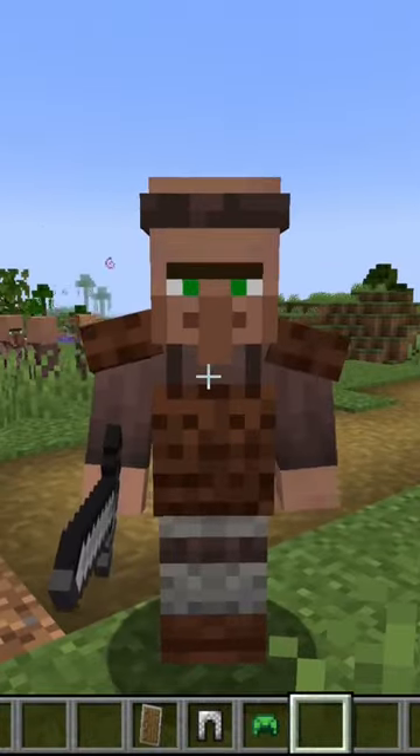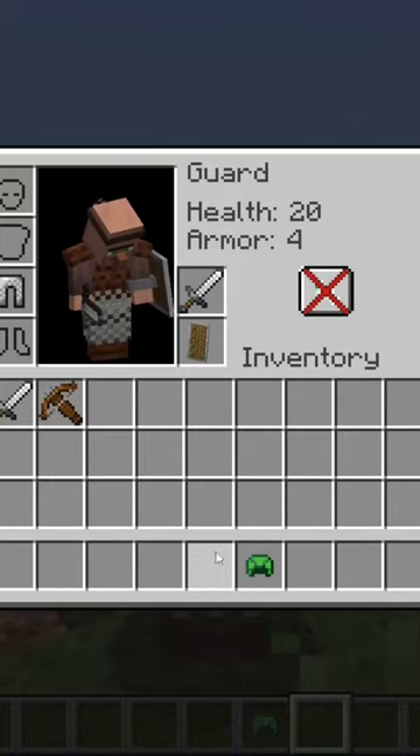After you create your Guard Villager, you can right-click on it and then give it a shield and some armor to wear to keep it protected.